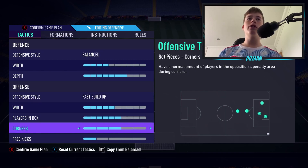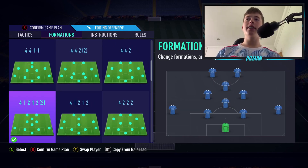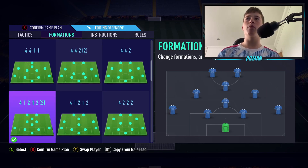Corners set to 3 because we want to commit our tall men in that box and hopefully score. And free kicks set to 1 because we want to shoot. Now the 4-1-2-1-2 does have 2 variations. You want to stick to the second variation because the first is very unstable — you've only got 2 central midfielders and it's not very good.